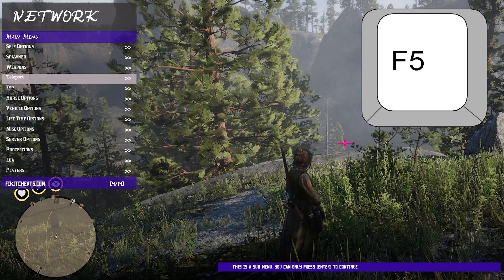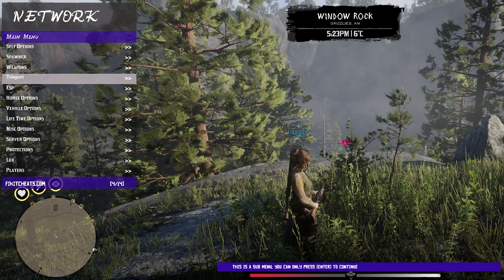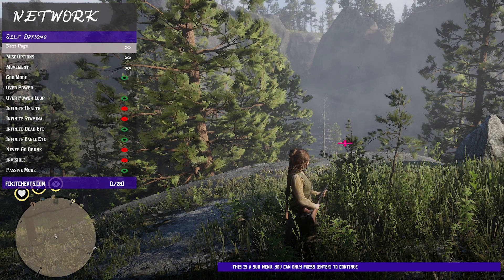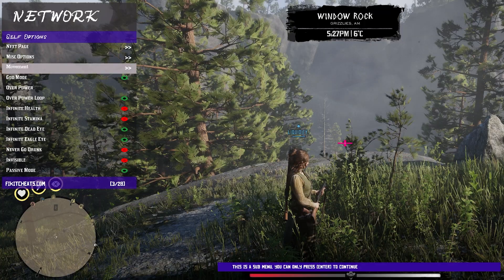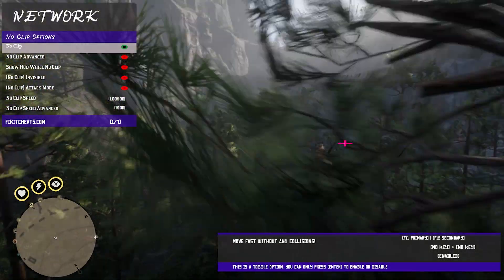It is the F5 key to open and close this mod menu. Once you have it open, you can navigate around with your controller or with the number pad. Starting off up here in the self-options page, this is where you guys have options like your noclip, to be able to noclip around the map basically just like this.